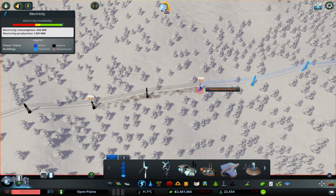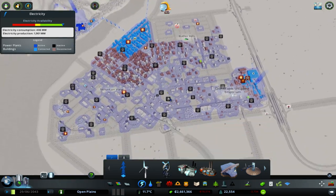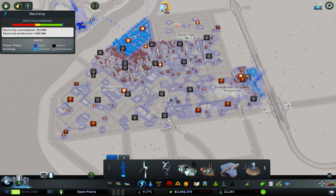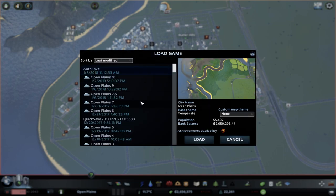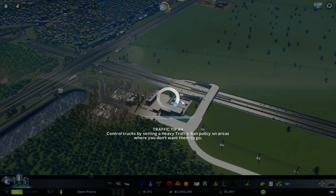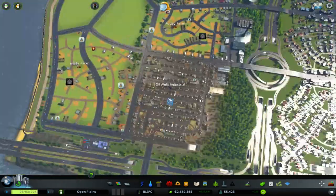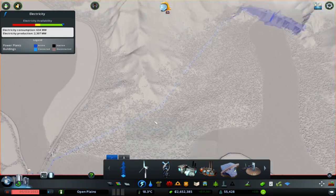Oh, not again. No, no, no, no, no. So much no. When was that auto save? Twenty minutes ago — right about when I turned off all the power. That was a huge issue. I didn't realise the power had gone out. That's the problem with turning off those power plants that are using coal and stuff. If you turn them off and anything happens to the actual power supply, then everything can go wrong.